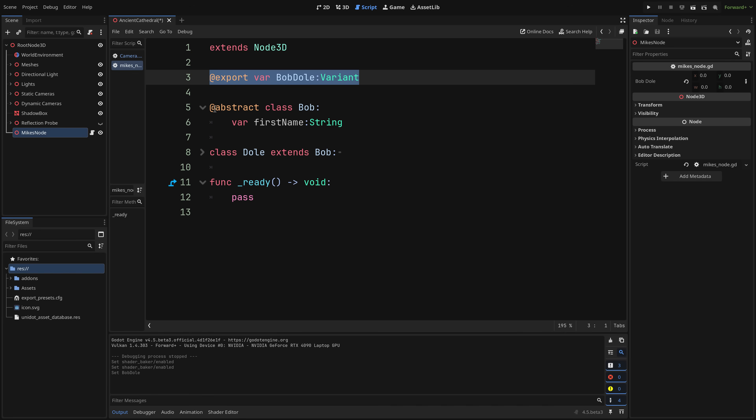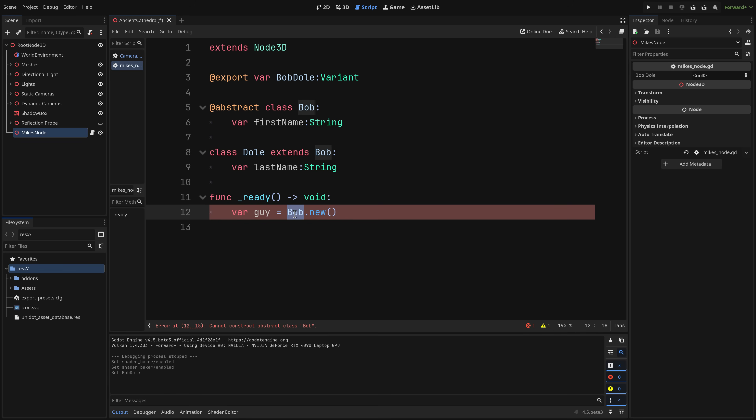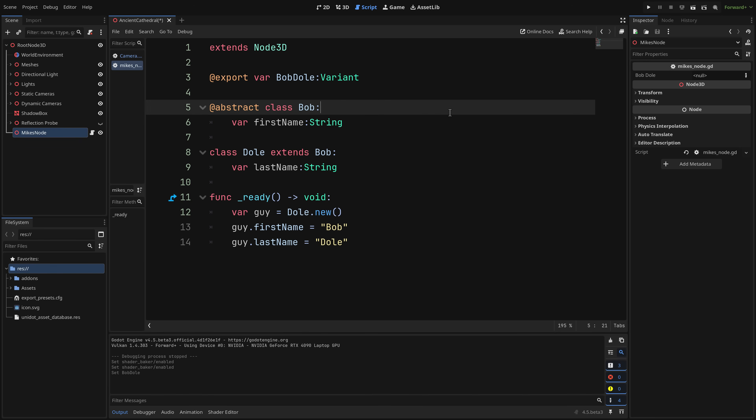The second GDScript change is the abstract class annotation. You add '@abstract' to a class, and when you try to instantiate it directly — for example, 'var guy = Bob.new()' — you get an error: 'Cannot construct abstract class Bob.' An abstract class provides a blueprint or framework defining an interface for your code. You can still inherit from it: here 'Dole' extends 'Bob', and that works perfectly fine. You just can't directly instance an abstract class.